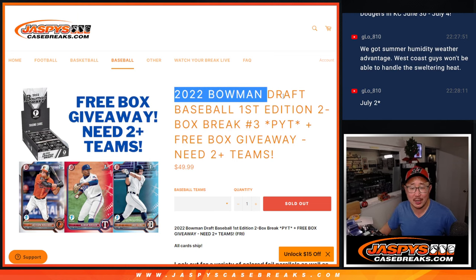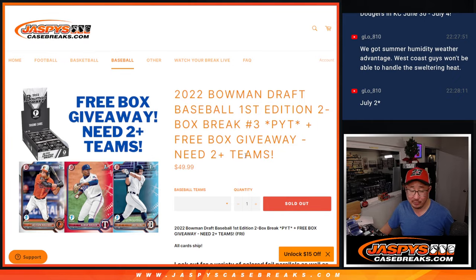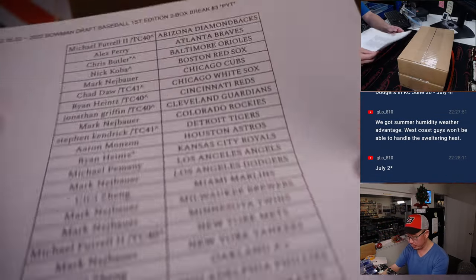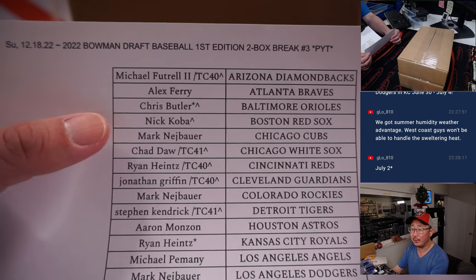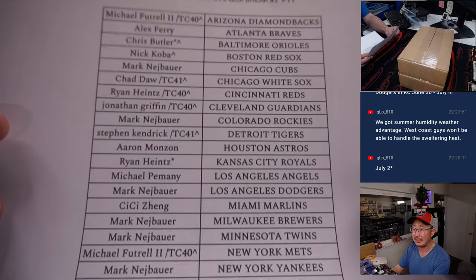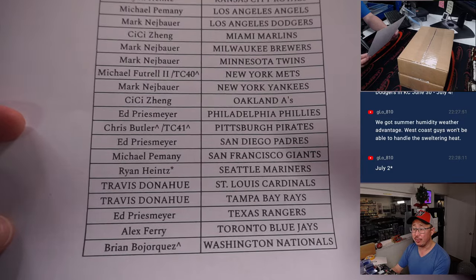Hi everyone, Joe for Jazby's Casebreaks.com with 2022 Bowman Draft Baseball. First edition, two box, pick your team number three with a free box giveaway. If you followed the instructions, there's the final printout right there. If you've got a little rooftop next to your name, that means you won that spot in the team random — that big team random that filled up three of these breaks. This is the third right here.